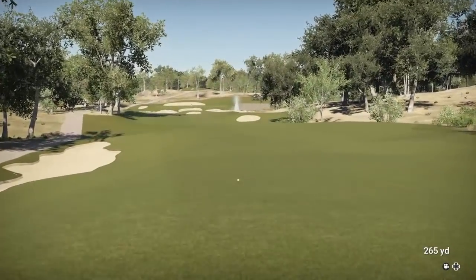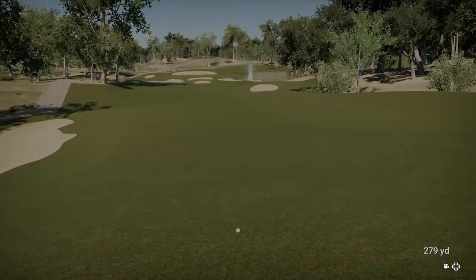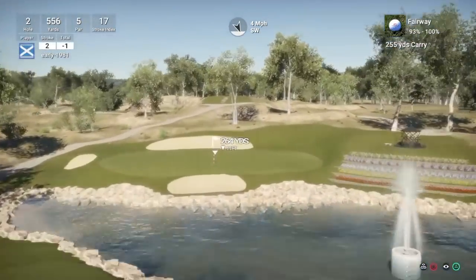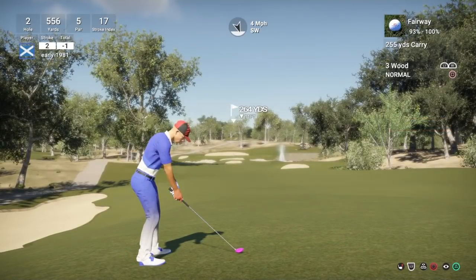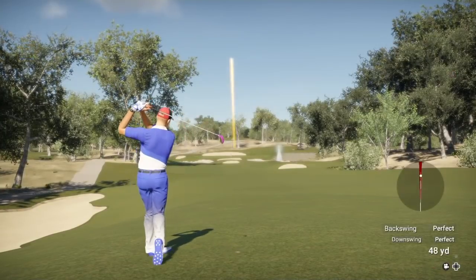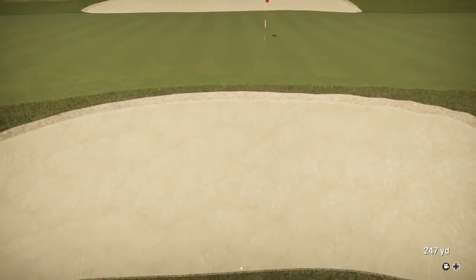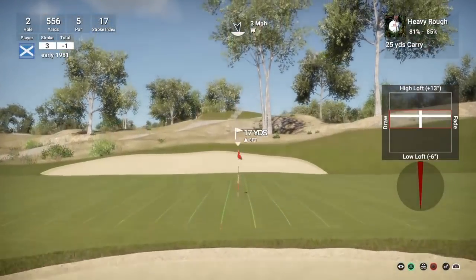We've held on to the upper part of the fairway there. I could have easily hit driver but I wasn't sure how much kick we'd get off the fairway. 264 yards — we're going to fully loft this up. This is either going in the bunker or just making it over onto the green. We're taking on a fully lofted three wood, really relying on this four mile per hour wind to hold me up. It's another good strike but I don't think this has got the legs — we are going to be playing our next shot from the bunker. 17 yards, going to be the 25-yard flop shot.